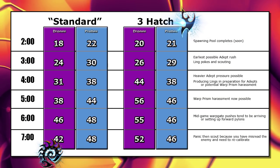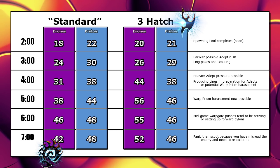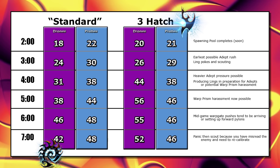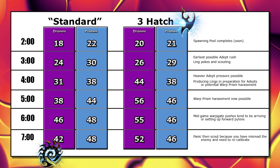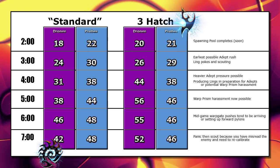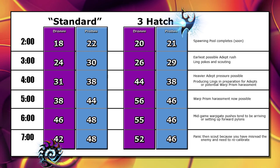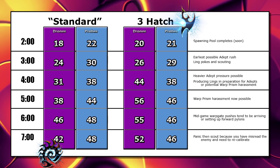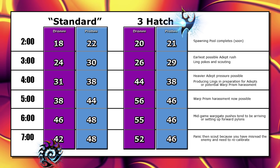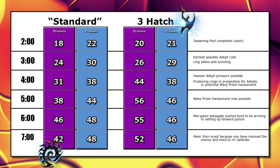There are some adepts that can arrive earlier in the form of proxied adepts, but with your everyday average standard play, this is the timing. Three minutes is the first key timing to remember. Until now, the drone counts between the standard build order and Solar's three-hatch have been fairly similar. Take a look at this infographic for full worker counts per race listed by game. It is now between three minutes and four that the drone count really explodes for Solar. It's based on critical scouting information he obtains at three minutes — in most scenarios he will be safe, but if his opponent should cheese, he can transition to a much more defensive posture.